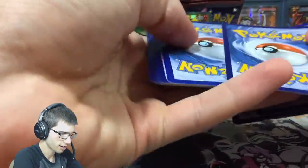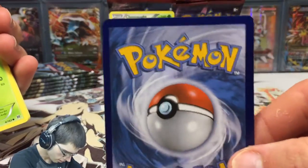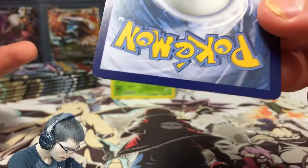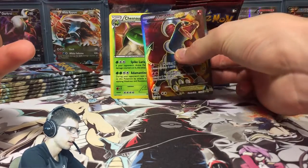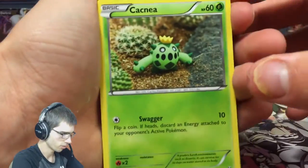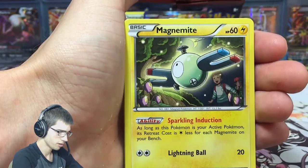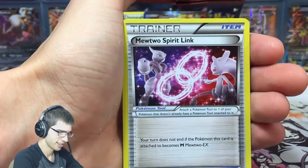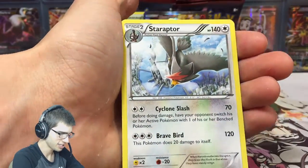Pack number three — all these rares seem to be pretty clean cut. Houndoom on the back — a little nick up the top and down the bottom but it's not bad at all. We got Cacnea, Snubbull, Cubone, Magnemite. I gotta stop talking so I can do the pack trick. We got the reverse Nova and Aerodactyl.